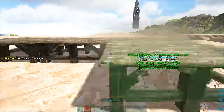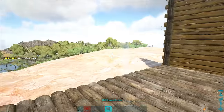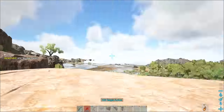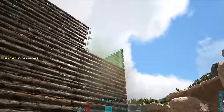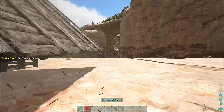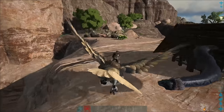You can also build a trap. While not wholly necessary, it helps keep the Titanoboa you're trying to tame from being distracted. If you do decide to use a trap, you'll need at least a 3x3 wooden foundation with 3 walls high and a ramp leading up one side of it. Anything smaller than that will allow the Titanoboa to either not fit or escape.